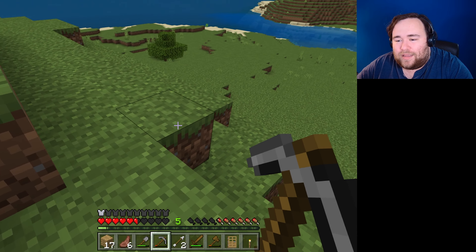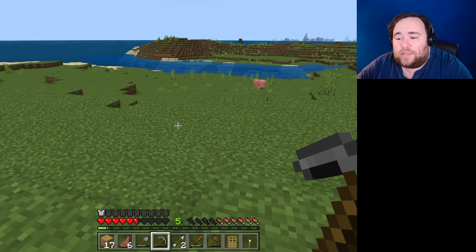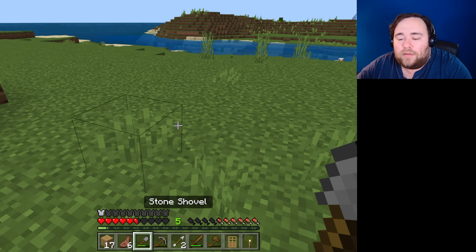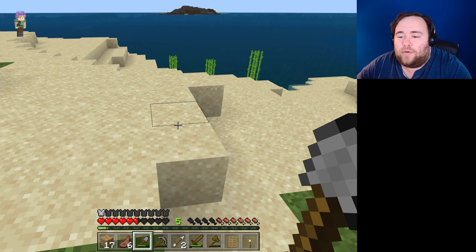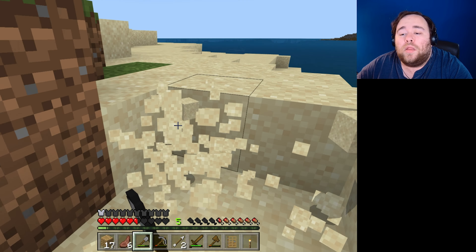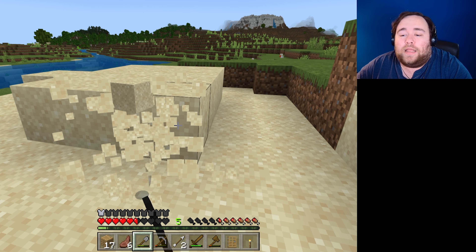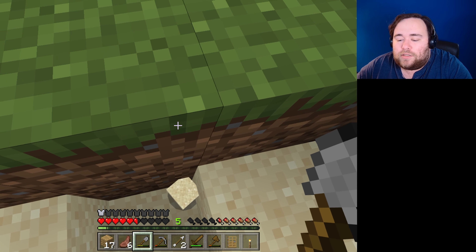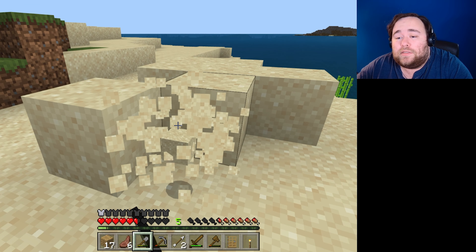I could try to look through the little window in the door, but I could make actual windows! So we're gonna start with that — should be easy enough. We got sand right here, and we got more sugar cane, that's good to know. This should be plenty, but just for aesthetic I'm gonna complete this level.